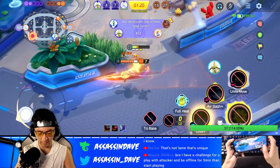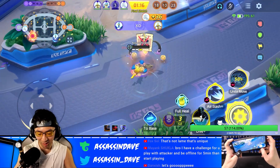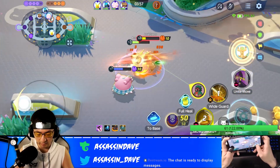Aegislash, Cramorant, and Caster-style Ninetales all got a huge buff in the recent update, and we're gonna review all of them in the Master Ranked Solo Queue to find out which one got the best buff and which one is most fun to use right now in Pokemon Unite.